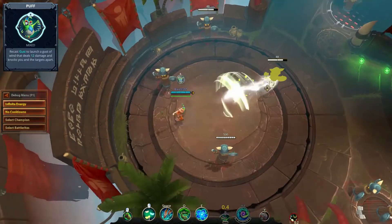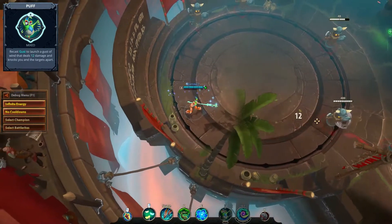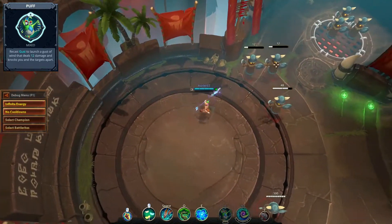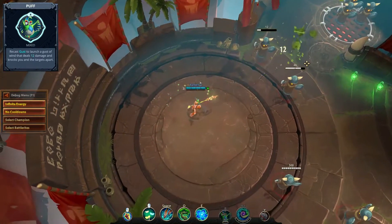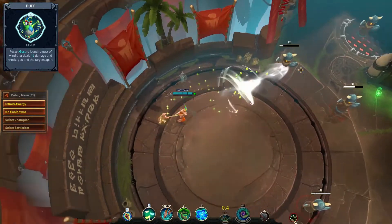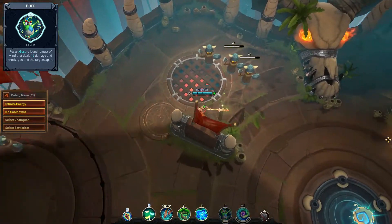Puff is a battle right that essentially makes one of your abilities many times stronger. It allows you to recast Gust, knocking you and your enemy apart while dealing 12 damage. This helps against Blossom's biggest weakness — high DPS melee champions — and can also give you that precious second or two to let Hop get off cooldown.